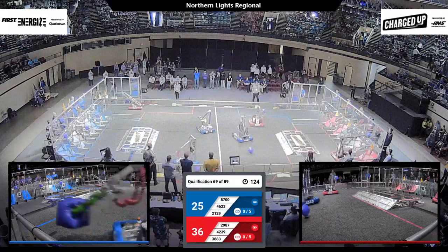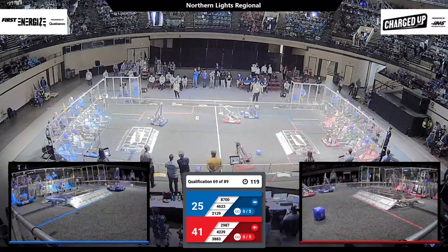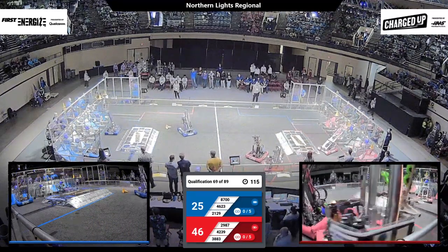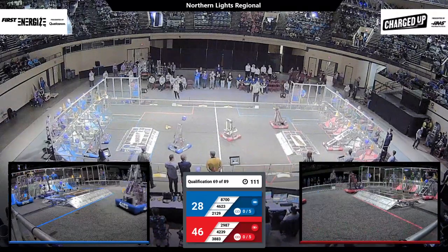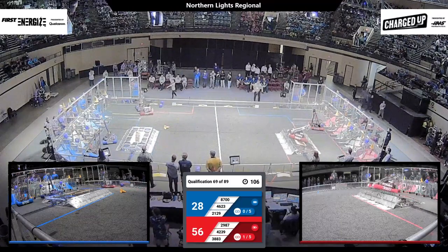Cubes being gathered at center field. 42-39 Warp Speed, they get a cube placed up high. Their teammate 20A7 does the same. Here comes a cone, looking to complete a link. Red Alliance 3883 Data Bits — they've got that placed, that link is formed.